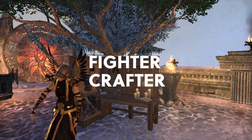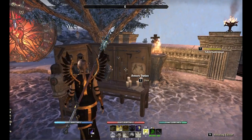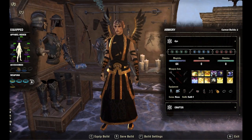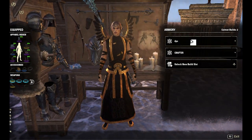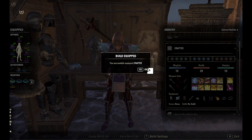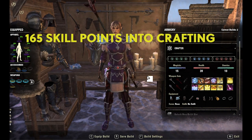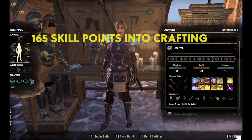My advice to you is: have one loadout for fighting and one for crafting. Here's why. The Armory station lets you reallocate your skill points for free, and that is huge. Champion points don't really matter, attributes — who cares, outfit style — completely meaningless, gear set — screw that. It's all about the skill points, and if you dump all 165 skill points into crafting, you are going to get rich.